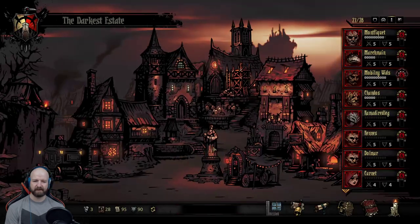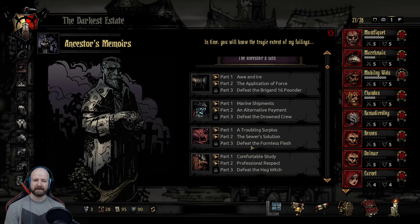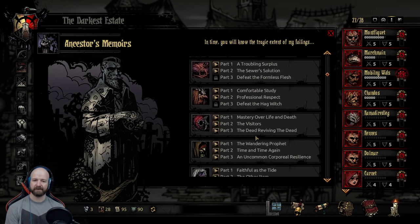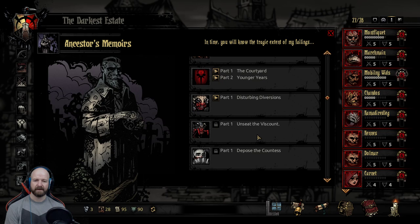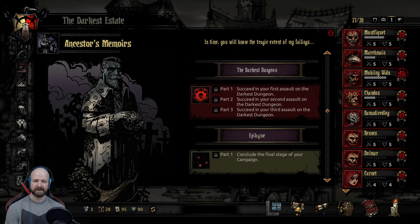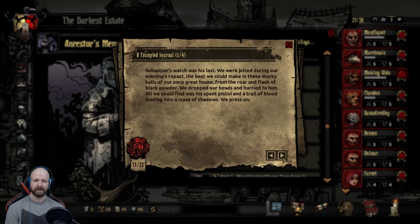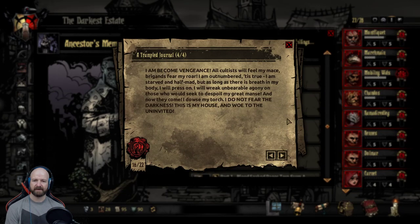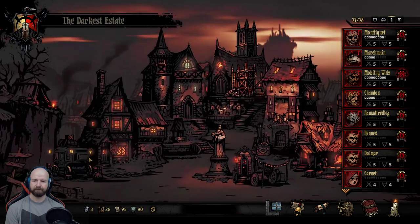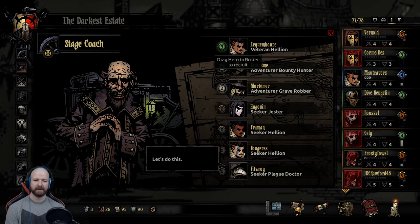So we've done most of the bosses - let's just take a look at what we've done. We've got to do Formless Flesh, Hag Witch, Drowned Crew, the Viscount, the Countess, and the Darkest Dungeon. Notice how these have stopped dropping - one of four, two of four. Another Hellion could be good - I think I only have one. Let's get her.